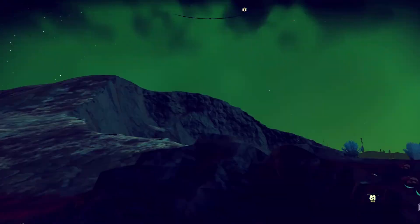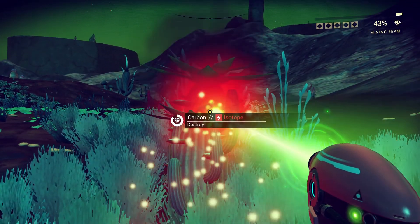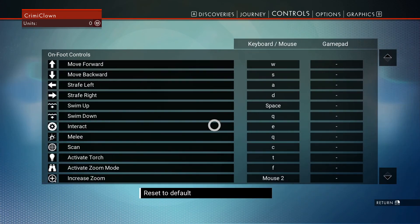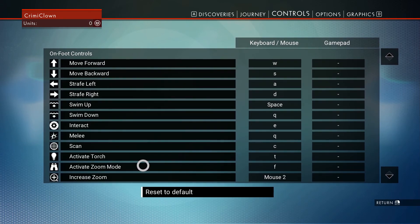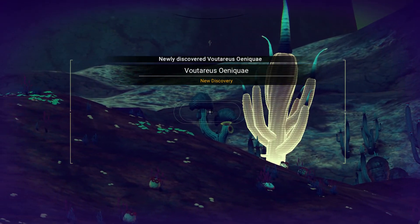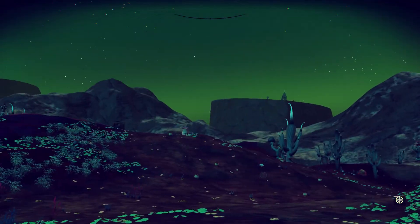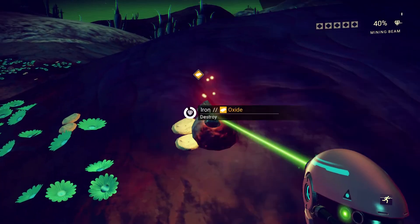It looked like it came from the heavens above and just slammed into the side of this cliff, lodging itself deep into the ground. I should take a look at the controls before we try things that don't work. Scanning is with C — we did that. Zoom mode is F, and increase zoom is right-click. This is another plant, and this should be another plant as well because I haven't seen that one before. We can scan like this to find some stuff. There's some yellow stuff over there — let's take a look. We'll grab any iron we come across.